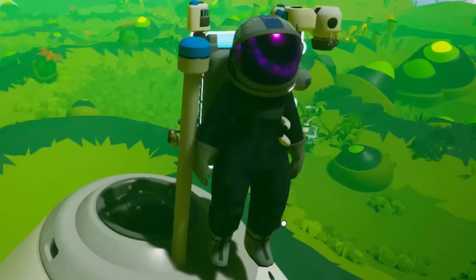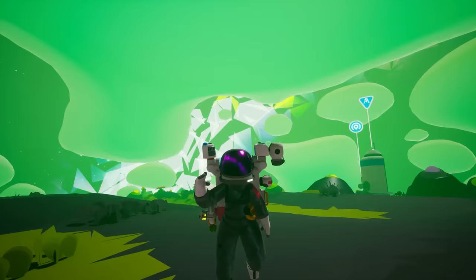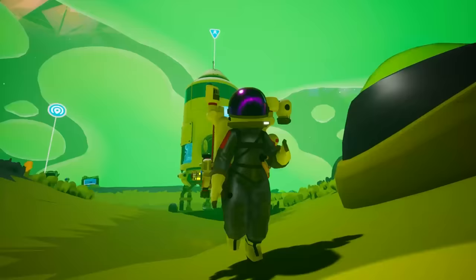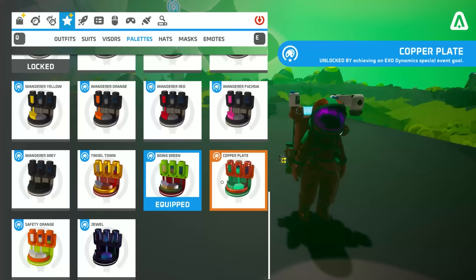Arid suit. It features one of the best light placements, in my opinion, right at the bottom of the helmet, which makes it unique. This is the favorite suit of miners — players who enjoy digging holes and making their bases underground.